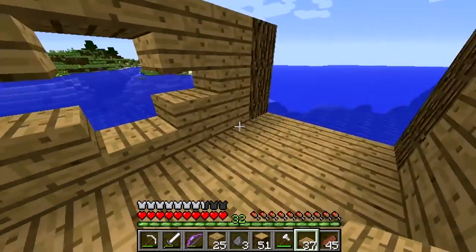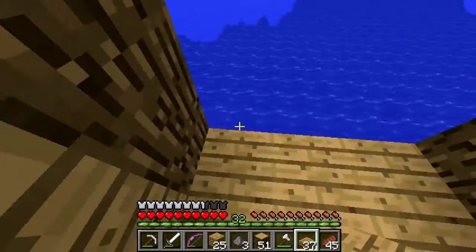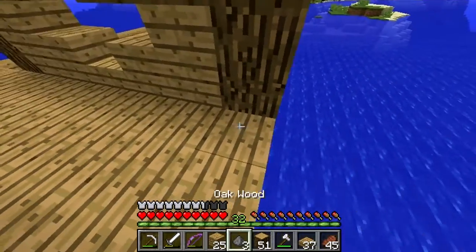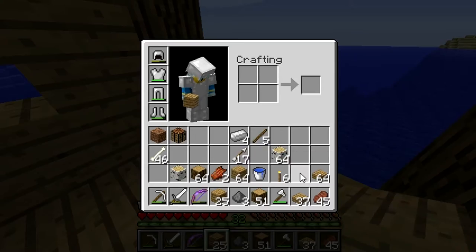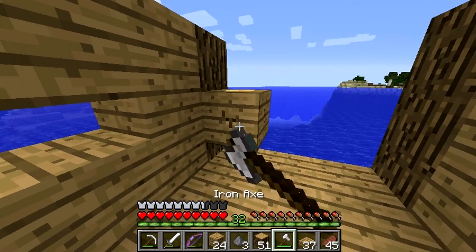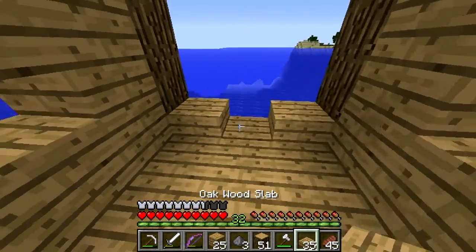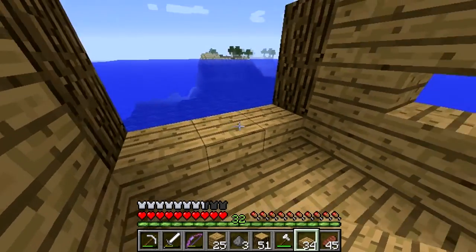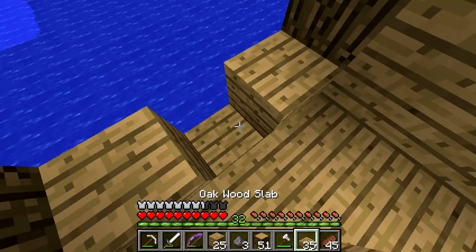It sounds really skinny, feels kind of like a hall. What should we do for the back wall here? There's really only one thing we can do — we can have a little back door to a little porch thing, yeah.